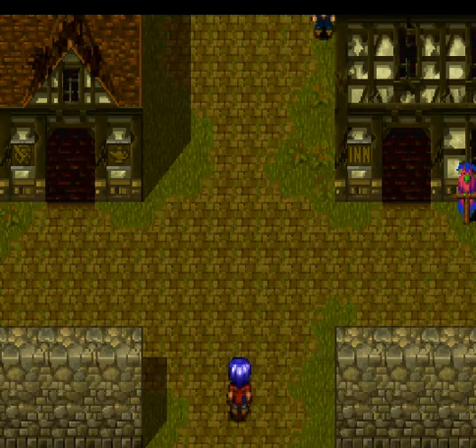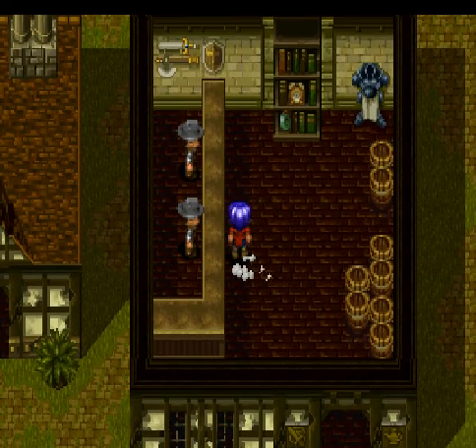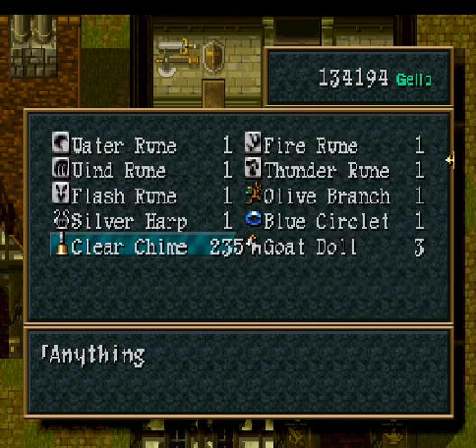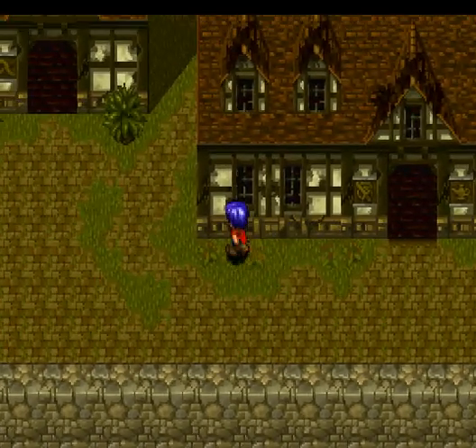The town's still in pretty bad shape, but we can fix that. First off, let's sell these Clear Chimes. They sell for over 3,000 bunches apiece, and if you sell all of them except one, you can do it again and make a crapload of money — 762,000 Gela. I'm actually not even going to sell that many; I'll sell about 10 or 20, just because. And that is clear of your money issues, really. That's pretty much the only time I'll be using that glitch.